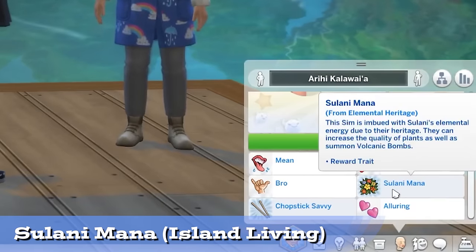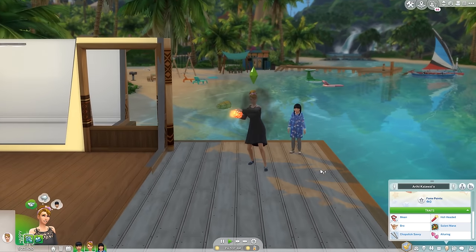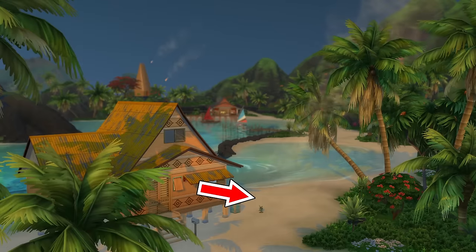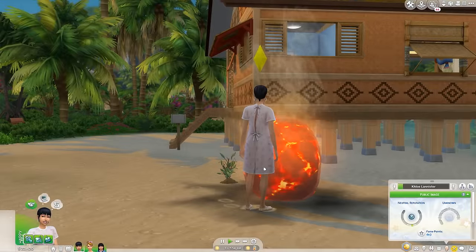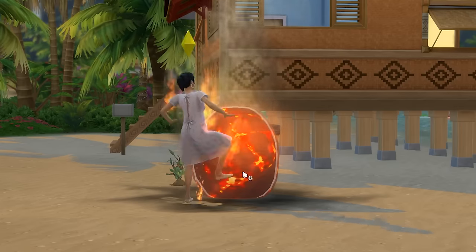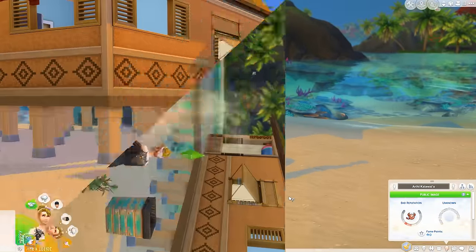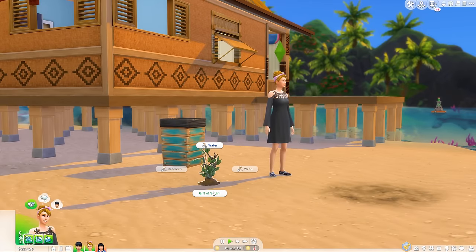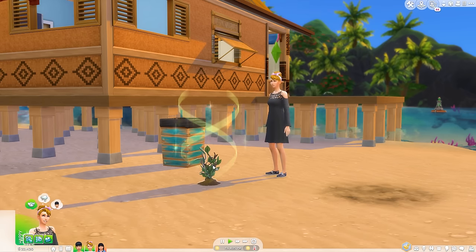Another thing is Sulani mana, which will let your Sim's kids summon meteors. You get this by having a child with one of the elemental ghosts on Sulani. You can't target the meteorites to destroy some townie you hate, but you can get some rare metals from the resulting rock once it cools, or possibly lure Sims dumb enough to touch it into a life-threatening encounter with fire. Sulani mana is good for collecting metals and crystals, and they also get the Gift of Sulani ability to bless a plant once every 18 hours, bumping it up one quality level. It's not bad, it's just not knock-my-socks-off.